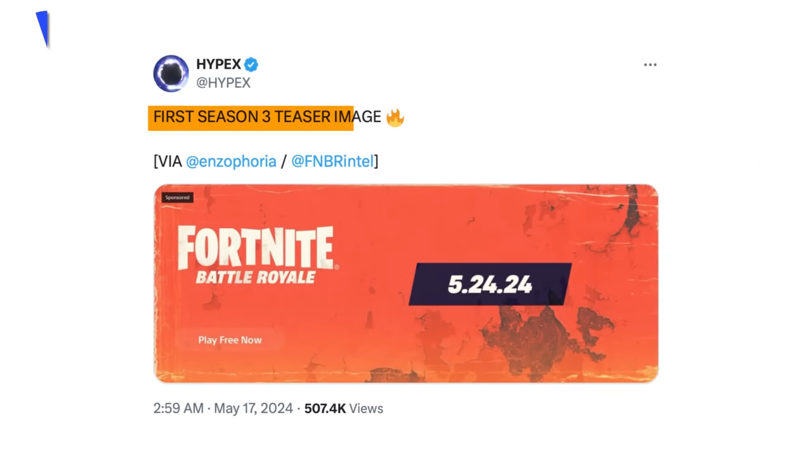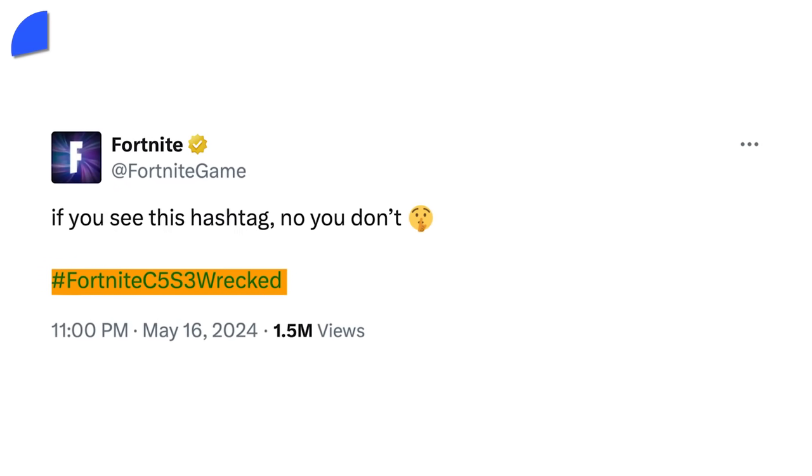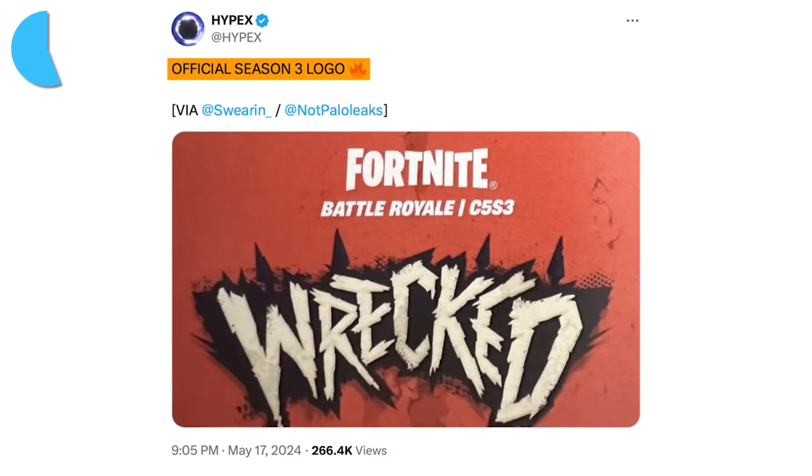Fortnite's officially revealed the name of next season, and it gives us a hint towards what we can expect. Season 3 will be called 4DiRekt, which completely matches the key art we've seen in the leaked roadmap. The official logo has also been revealed, and it's pretty cool with an apocalyptic vibe to it.